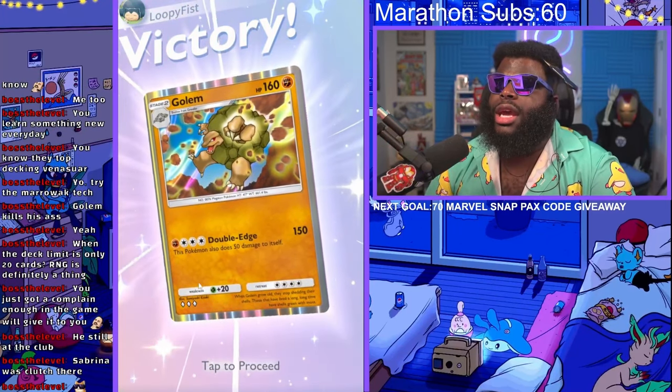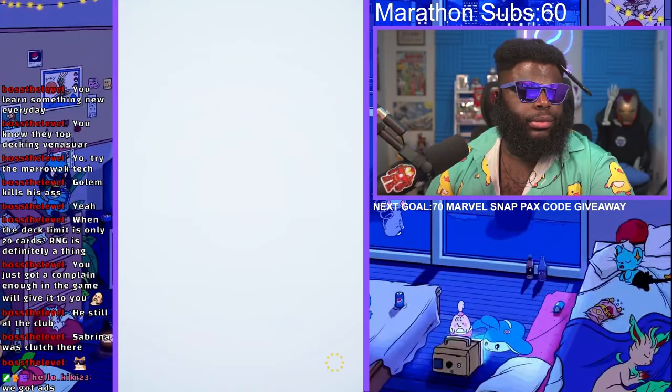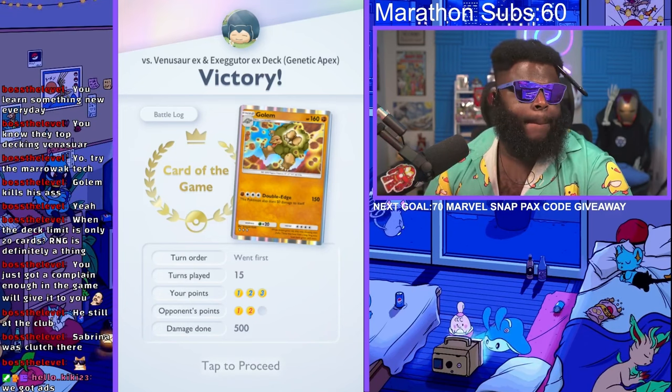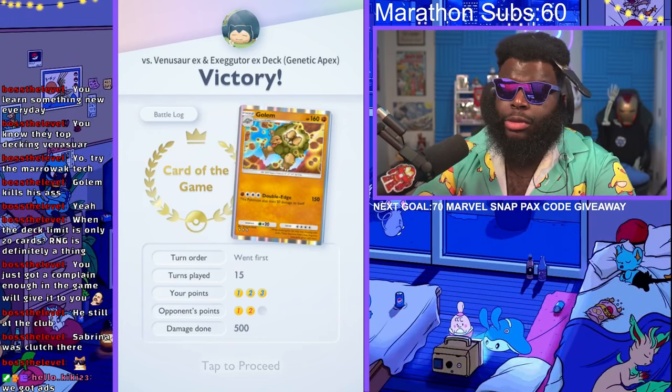We finally got it! You can definitely do it with this deck. This deck has no EXs - it's very budget-friendly. If you need to build this deck it costs about 1,105 points, but you don't have to get all the Sabrinas and everything. You can swap some stuff out and you don't need both Graveler lines either, but I like having that backup. Hopefully this helped you guys out a little bit. If it did, drop a sub, like the video, drop a comment saying hey Loopy it helped me. I appreciate you guys so much - we've got four more videos coming. Peace.